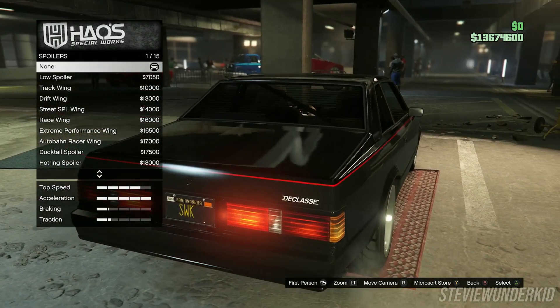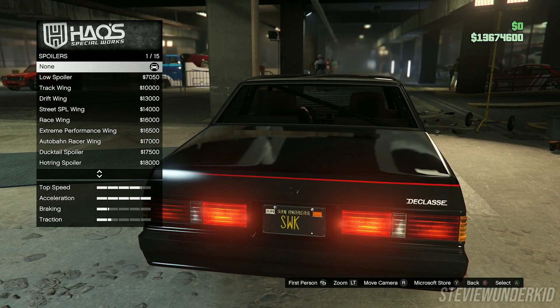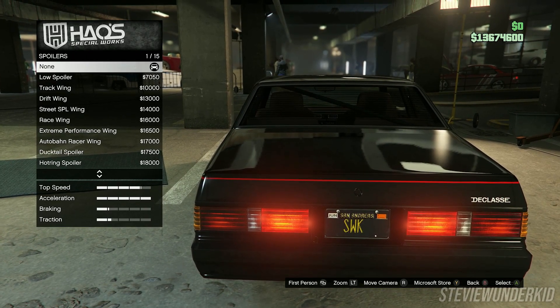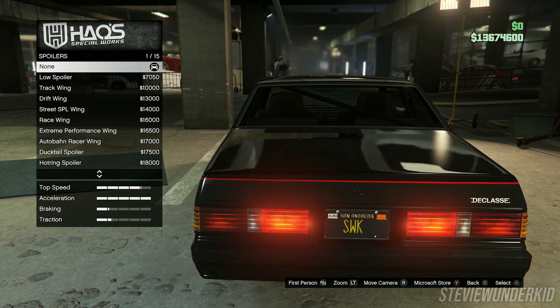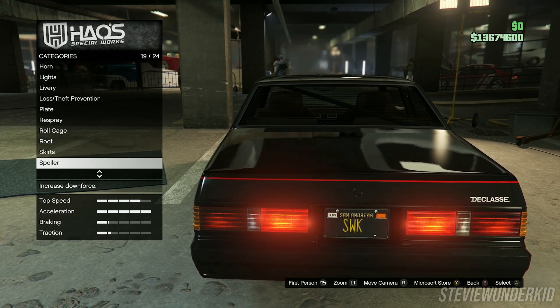Next up for the spoiler, we're going to run no spoiler. However, if you wanted to run one it really won't make that much of a difference because we're using low grip tires for this build. So if you're going for a certain aesthetic you could throw on the spoiler, and if you want to drift it, it really won't impact anything because we're using low grip tires.